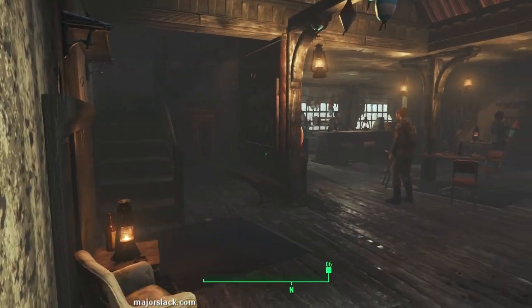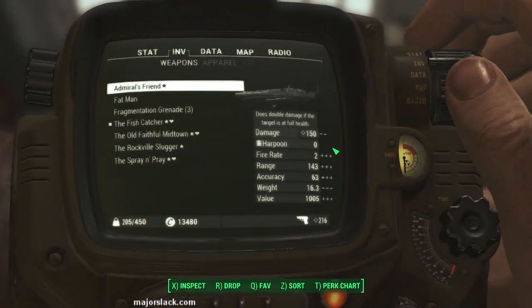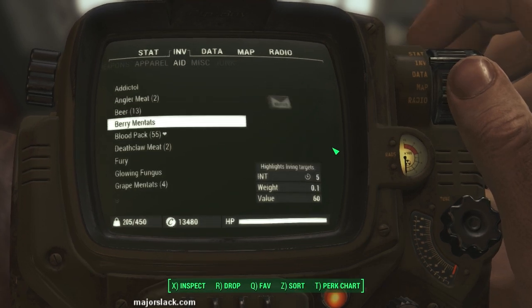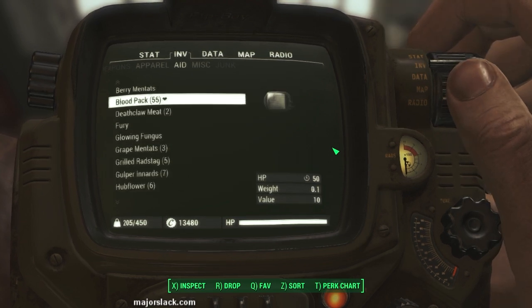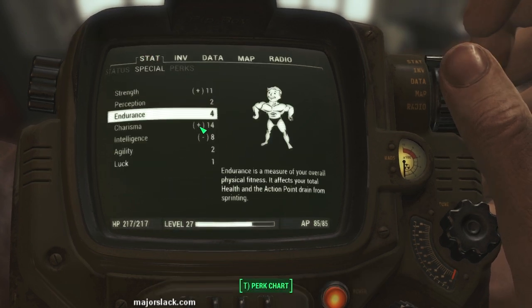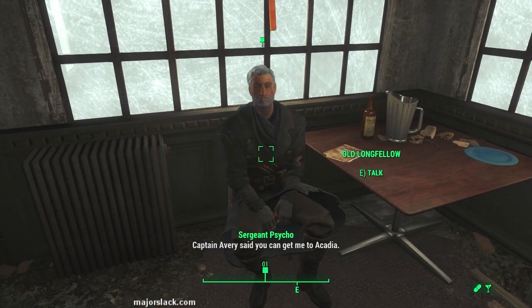First order of business: turn off the jukebox because there's copyrighted music. Next, go over to Longfellow and get yourself geared up in your charisma-boosting gear. Grab some charisma-boosting beverages, take some Mentats, wash it down with a beer. Check out our stats — we're up to a whopping 14, which should be enough to win a couple of speech checks with Longfellow.